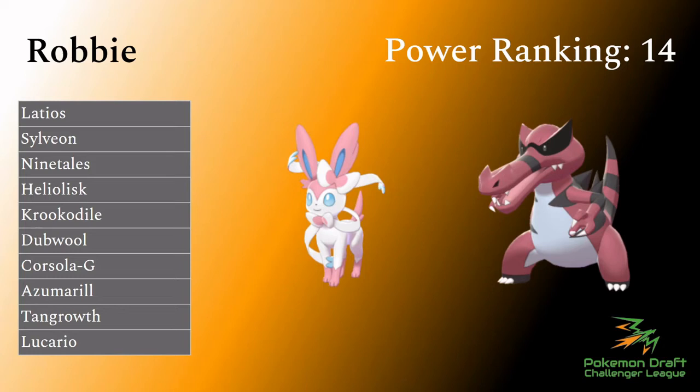With fast offense you could run sleep powder under sun, but Tangrowth basically dies to any special fire move - even mystical fire will destroy it. Every individual mon is good, but I've never really seen Corsola-G work in draft. They just don't fit together perfectly. If he could make some trades to give himself a trick room option - since he does have some good trick room mons like Azumarill - and look at that Lucario spot specifically, we'd suddenly be cooking with both a fast and a slow option.